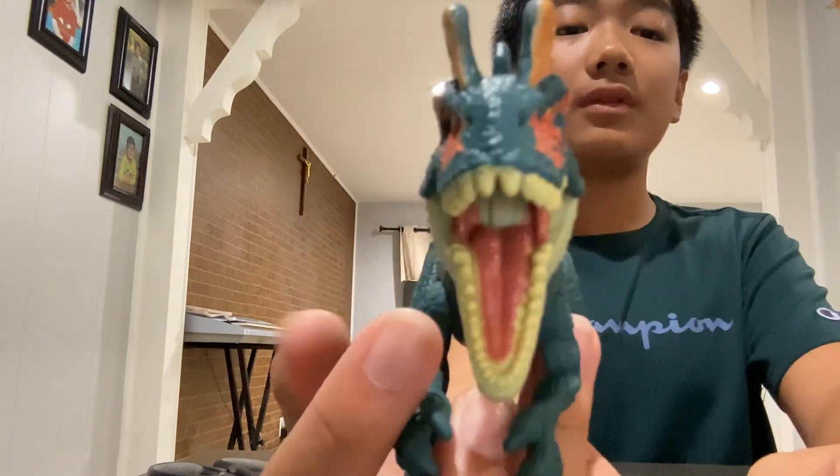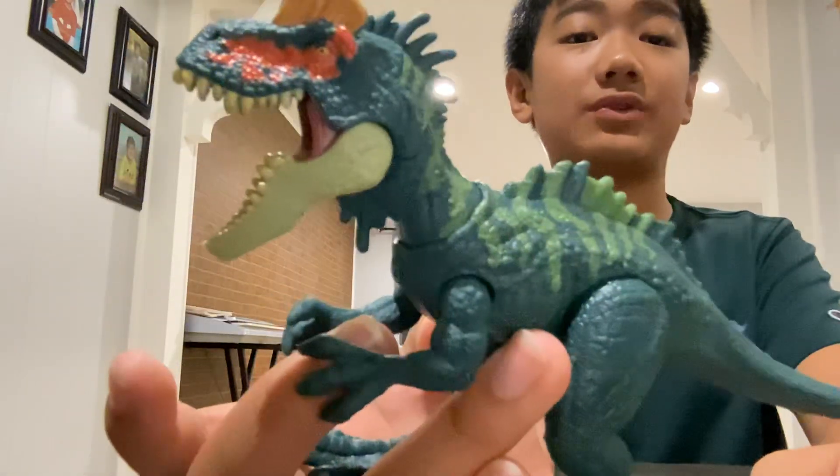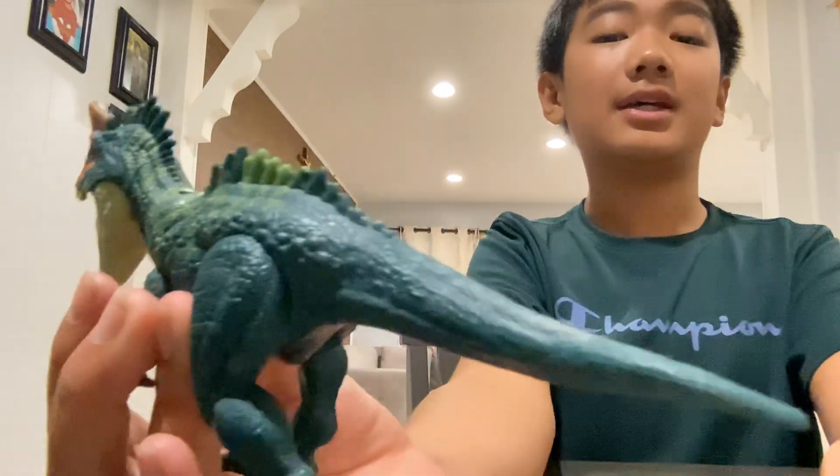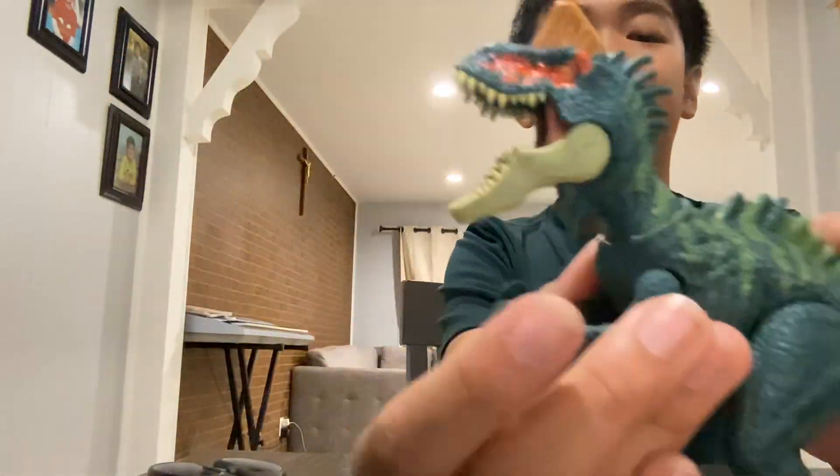There we go. So there is the mouth - the teeth look cool, the eyes are yellow. The toe claws have been painted - well that's not good. Pretty much most of the time the nails aren't painted. The tail's kind of short, and I think there's a little spine here.